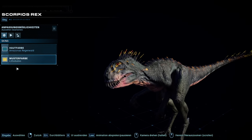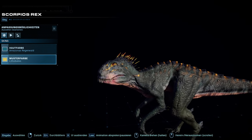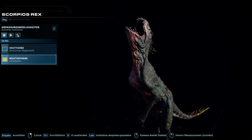But it looks really intense, the Scorpius. I am absolutely loving it — and also loving that it has such cool skins. Just completely insane — bright yellow spines. That is so incredibly cool.